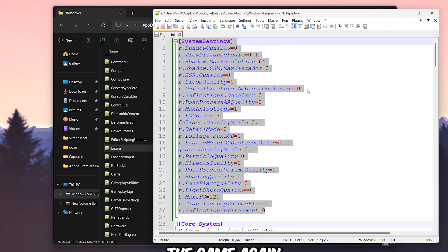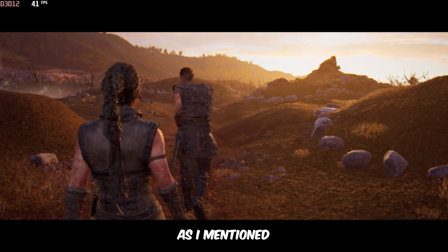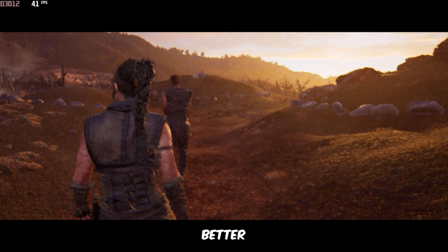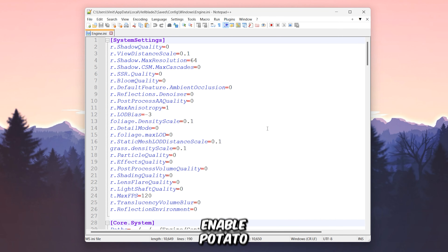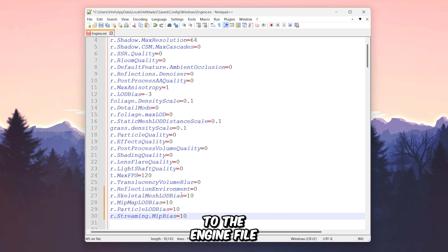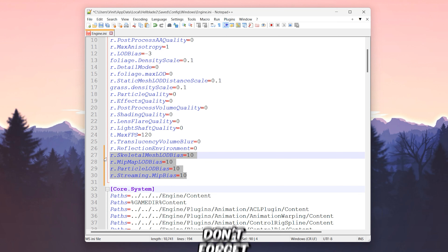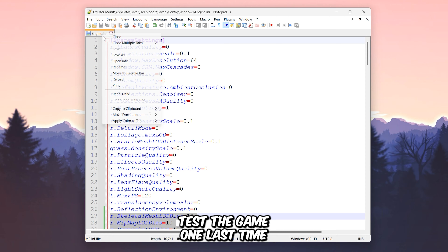Now let's test the game again. You should see that the game is much more playable now. As I mentioned earlier, when I'm not recording my screen, the performance is even better. Finally, there's one more surprise for you — you can enable potato graphics in the game by adding a few more variables to the engine file. Don't forget to save the file and set it to read-only. Let's test the game one last time.